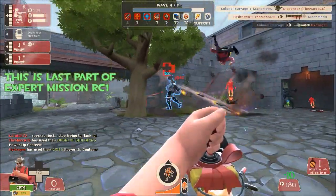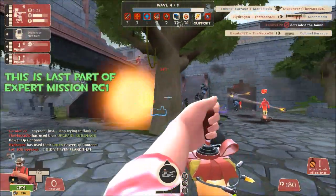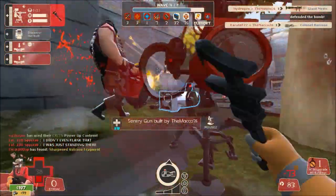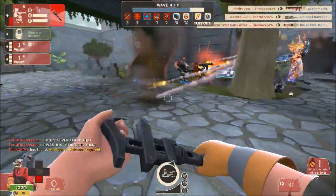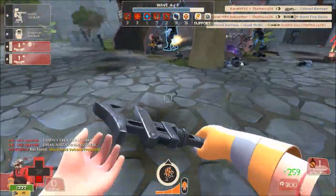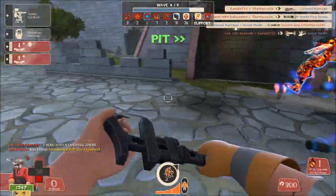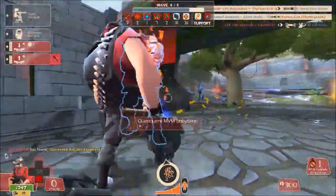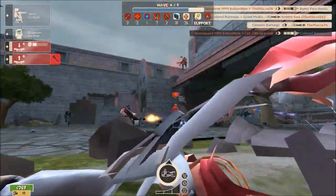To be clear, this is a release candidate version of the expert mission for this map. That's the reason why the mission forces the team to divide into two different fronts and team up for the victory. The map fits perfectly this scenario given the mirrored aspect it has.